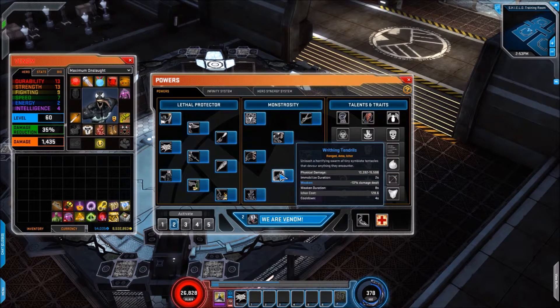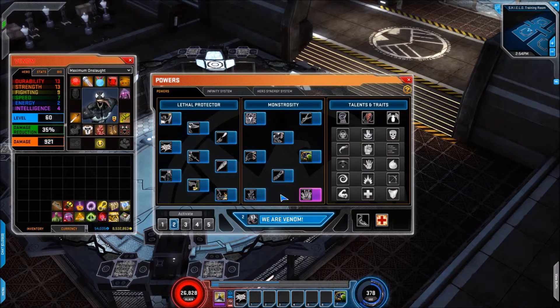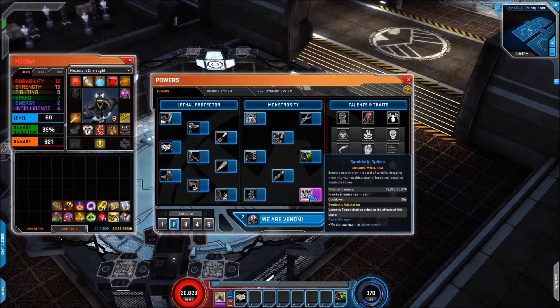Next up we have Riven Tendrils: unleash a teravine swarm of tiny symbiote tentacles that devour anything in the encounter. This is your weakened debuff and it works the same as on live. Then we have Symbiote Surge — the key difference is that it now has charges on it. And finally we have the signature, Symbiotic Spikes, which appears to operate the same as live as well.